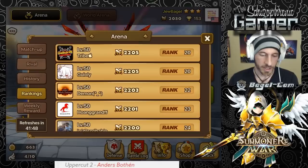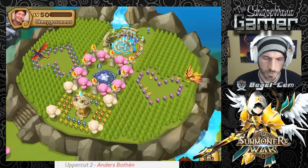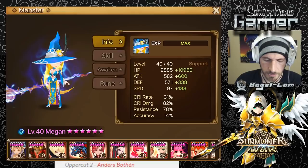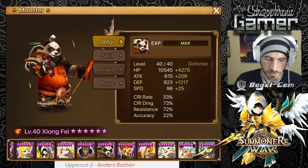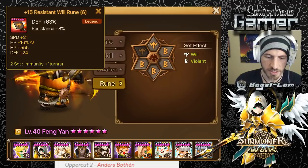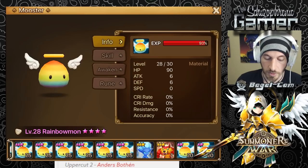Tribe's Light Panda — he's not Devilmon'd and not really grinded, so probably not his priority. He probably ruined him when Necropolis first came out and just kept the runes on him. But he's got this beautiful Light Panda runed Speed/HP/HP. Violent runes, 147 speed — not bad. Good HP, and with awakening he's got 47% accuracy.